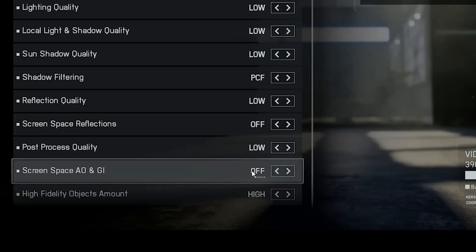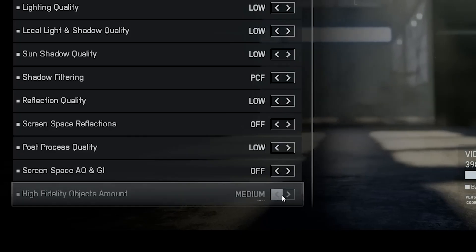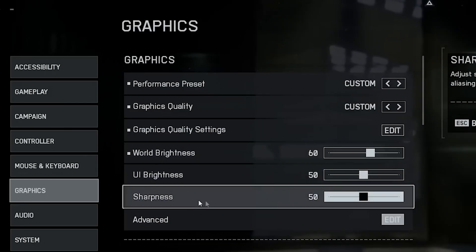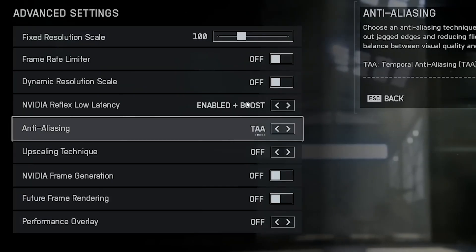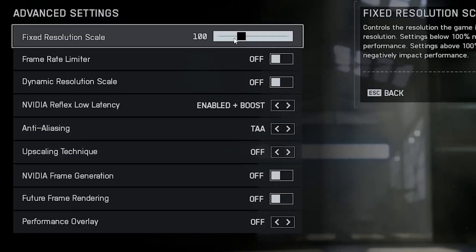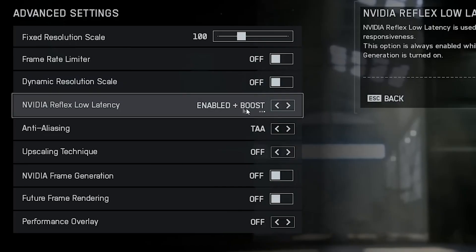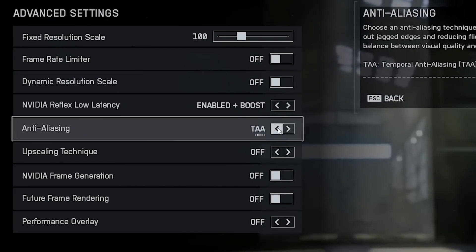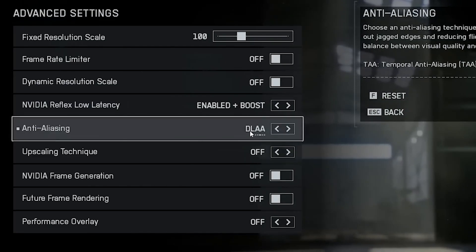The high fidelity object amount controls how detailed characters and vehicles appear. If your CPU and GPU can handle it, keep it high; but if you're on a low-end system, set it to Low. Set brightness around 60 and enable sharpness for extra clarity without hurting performance. Resolution Scale should stay at 100% on 1080p. Turn off the Frame Rate Limiter to unlock your full FPS potential. Also turn off Dynamic Resolution Scaling. Enable NVIDIA Reflex Low Latency Mode and set it to Enabled Plus Boost for the lowest possible input delay. For Anti-Aliasing, use TAA for best performance or DLAA for slightly sharper edges.